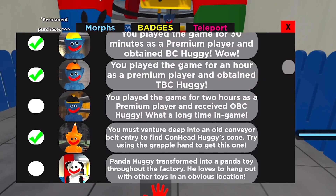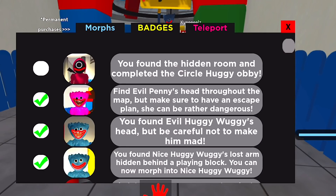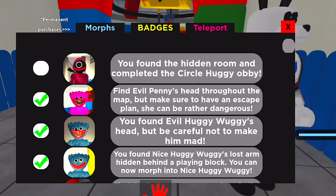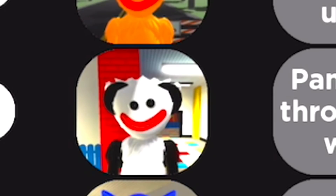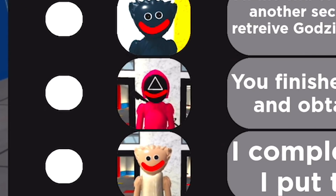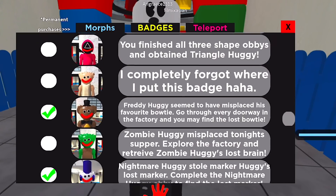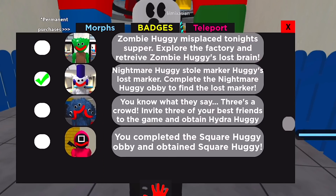Let's just check the badges real fast. The morphs that we're missing — besides the ones we have to subscribe for, so I'm not trying to get those — we got the Circle Squid Game Huggy, Panda Huggy, I ain't talking about the song, Godzilla Huggy, Triangle Squid Game Huggy. I don't know what this thing is, I said that in the last video. And then we got the Square Squid Game Huggy.